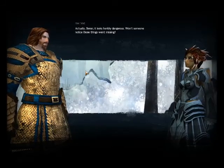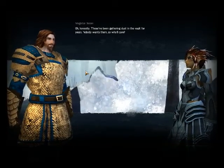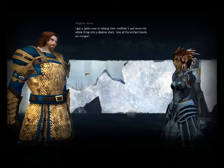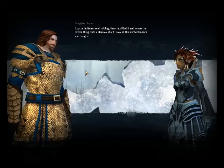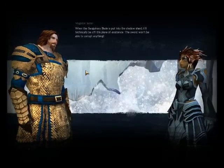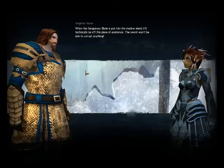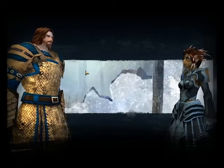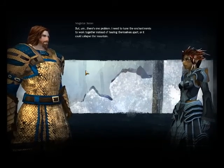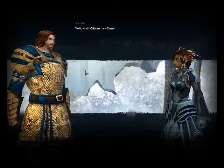Actually Siren, it looks horribly dangerous. Won't someone notice those things are missing? Oh honestly, these have been gathering dust in the vault for years — nobody wants them. I got a jadeite rune of holding, then modified it and wove the whole thing onto a shadow shard — now all the enchantments are merged. When the sanguinary blade is put into the shadow shard it'll technically be off this plane of existence; the sword won't be able to corrupt anything.